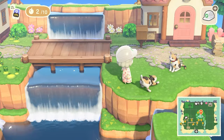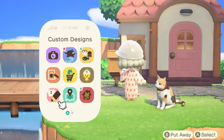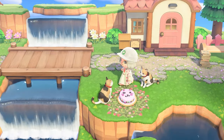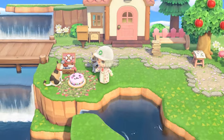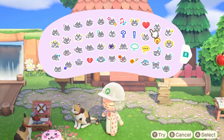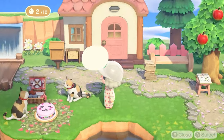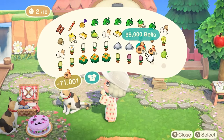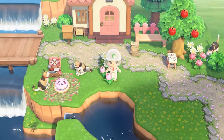Oh my god, I just had the cutest idea ever! You all are not ready for this — they're having a picnic! They're having a little kitty picnic — they're in love! This is the best idea I've ever had in my life. I've peaked with Animal Crossing decorating — I will never do anything better than this. It's too cute, it's too much! Let's just slap down some more flowers and call this good — it's more than good, it's perfect, it's everything I've ever wanted.